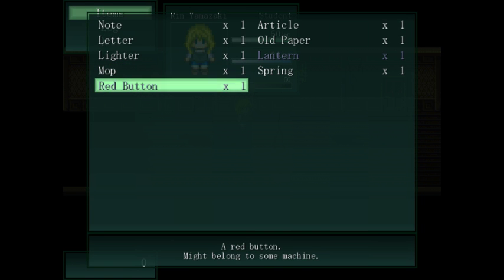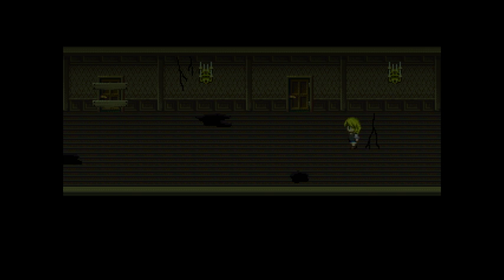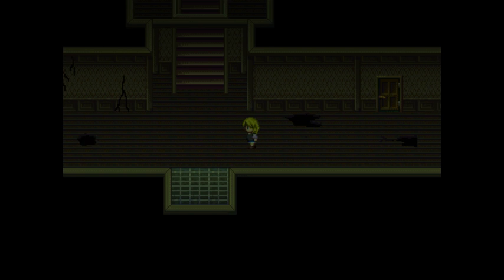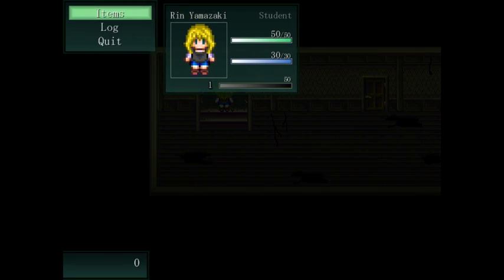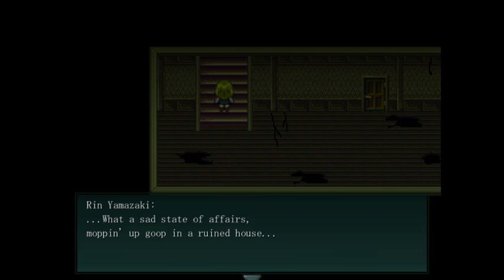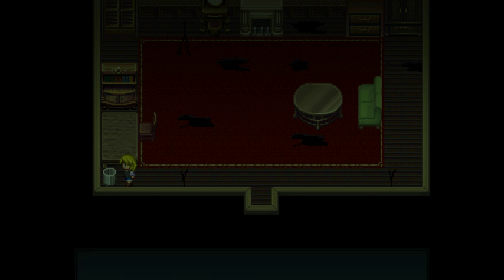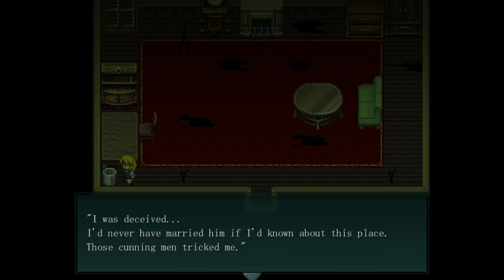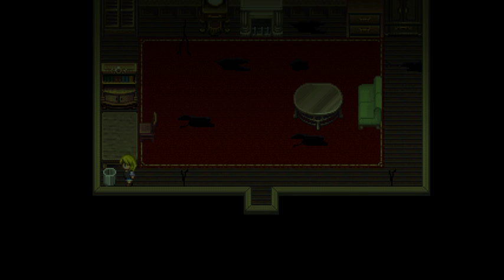I got something — what's this? Got a button. Can I reach again? No. A red button, might belong to some machine. Let's go to the other side and maybe search the other mansion to find something to open the pillow. I have the mop and the spring too. The trash can is full of paper — oh, this paper has something on it. 'I was deceived. I never would have married him if I'd known about this place. Those cunning men tricked me, but I'll never be able to live knowing its secret, so I'll be cursed.'